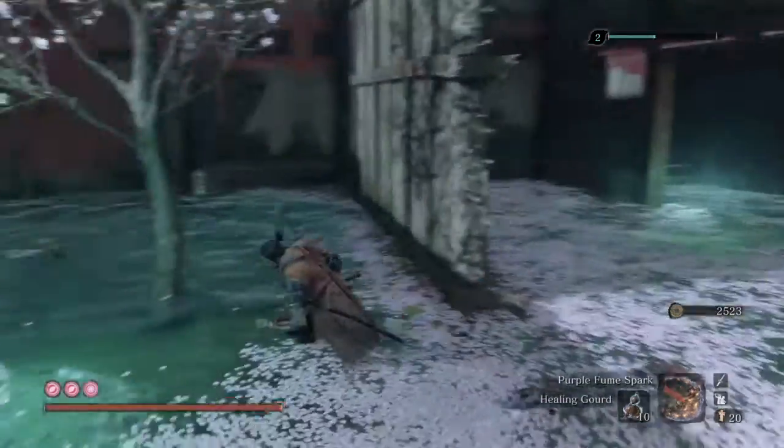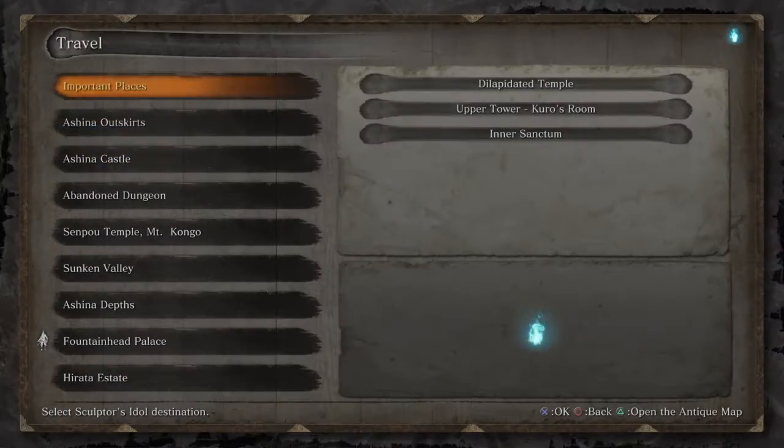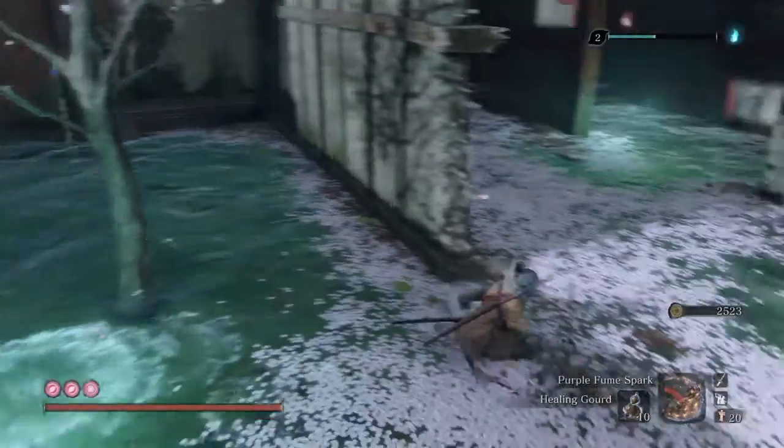Hi, Firepillar here, and today I'm going to show you some pretty interesting stuff. If you get to Fountainhead Palace and go to the very third checkpoint and just run in, run straight...